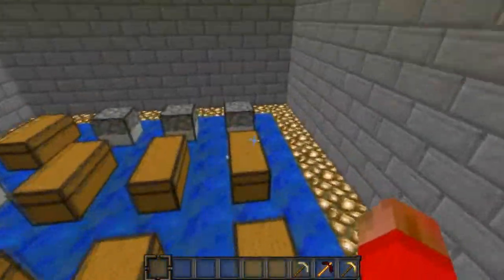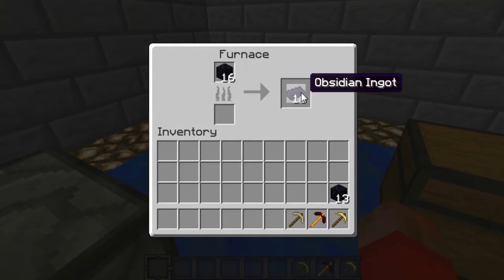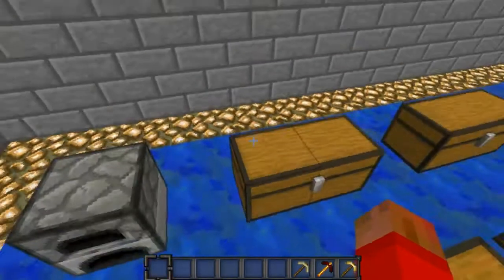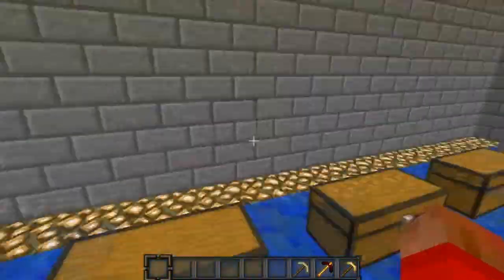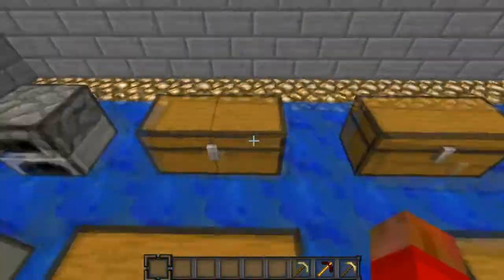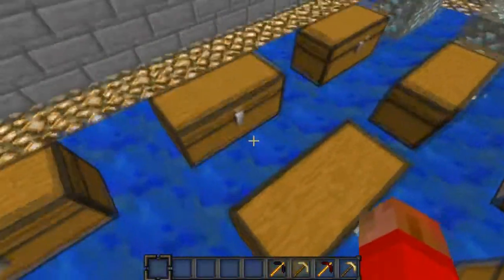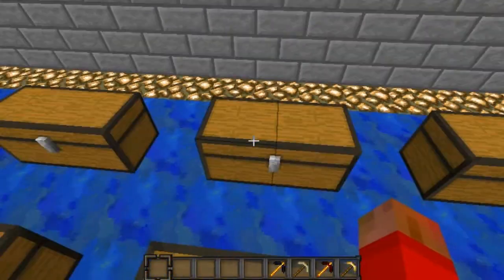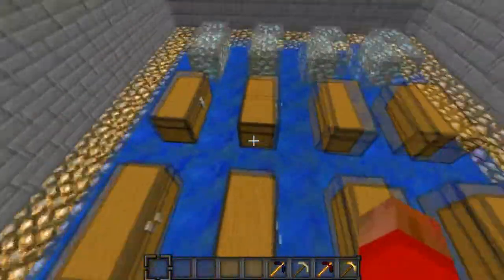Moving on now to the obsidian — same thing goes here, but it goes straight into obsidian ingots, so you don't have to do anything extra. You need to use blaze rods too. The thing I thought was unique about this mod was the fact that you have to use blaze rods, because normally those would not be of any real use, as far as I know.